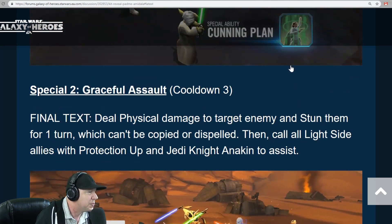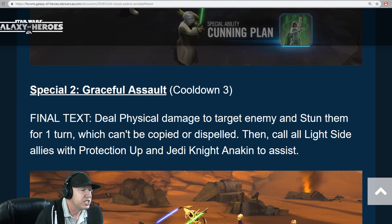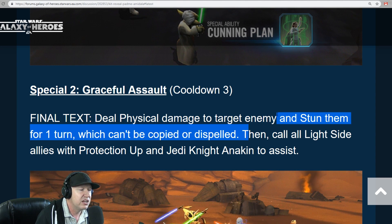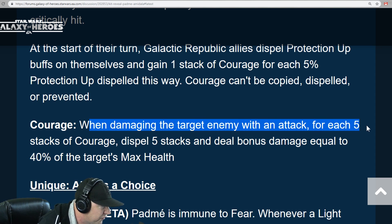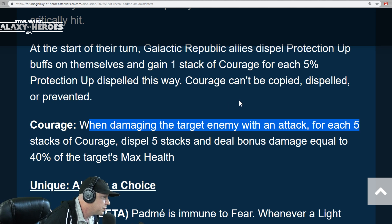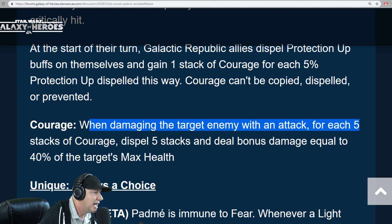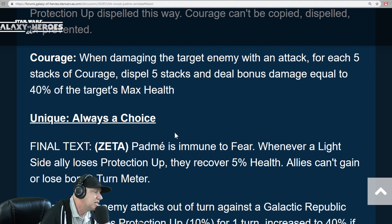Her stun ability applies a stun for one turn which can't be copied or dispelled — it'll have a lock icon on it. For courage: when attacking a target enemy, dispel five stacks and deal bonus damage equal to 40% of the target's max health. It's an uphill battle versus Malak, but that'll chew through Nihilus like it's nothing.